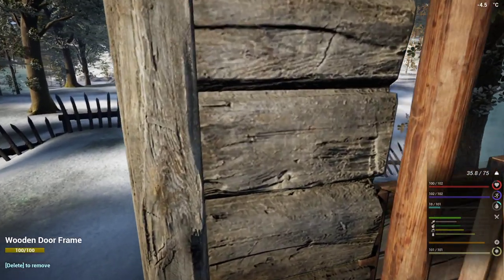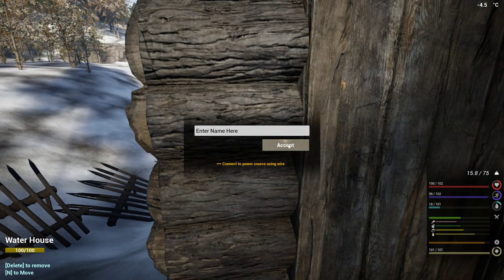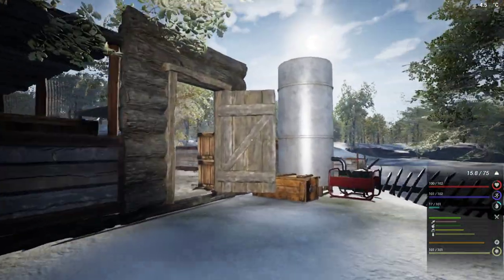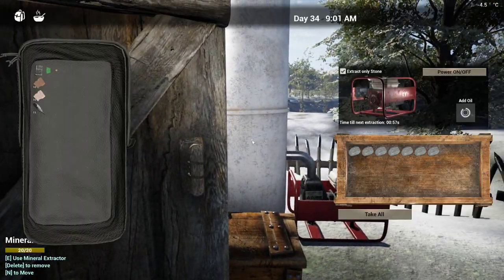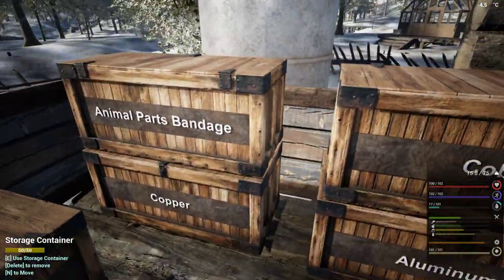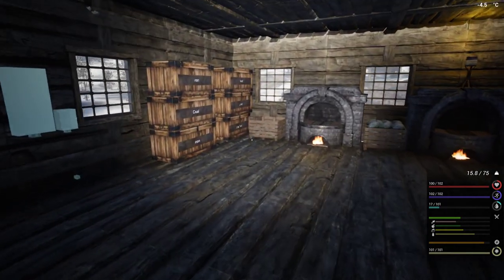There we go — now we will have a water house and we can move forward. The extractor's doing rocks for me. All right, next we need to build these things.